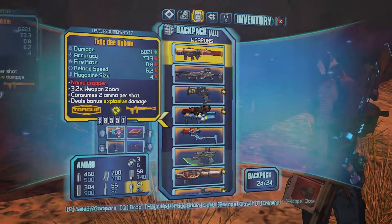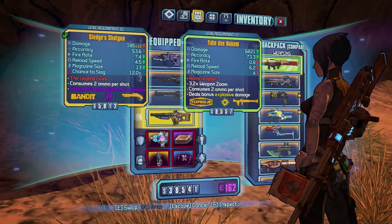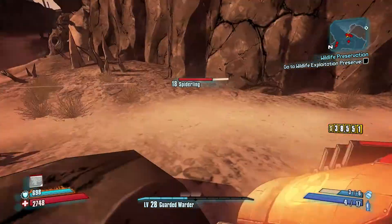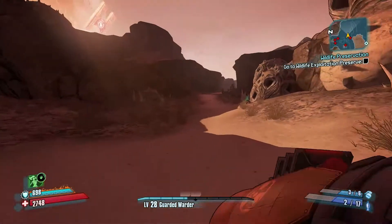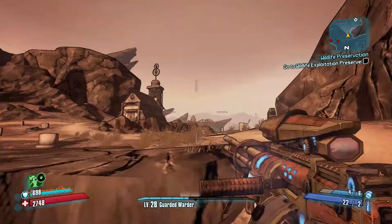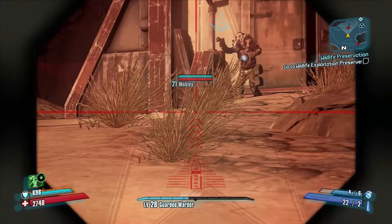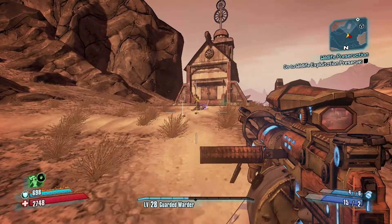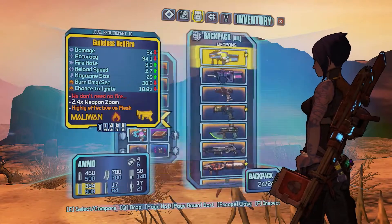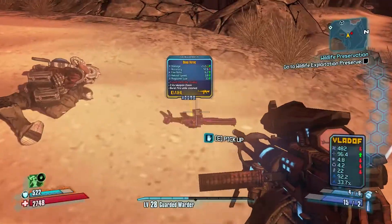I was right about the second drop though — the Nukem from the Black Queen, and that was run number six. So if I'd carried on and done two more runs I would have got both drops live on camera. Couldn't believe it — run five for the Lyuda, run six for the Nukem. That made me think RNG was going to troll me on the last one. But there we go — Shock Lyuda from Gettle and Explosive Nukem from the Black Queen.